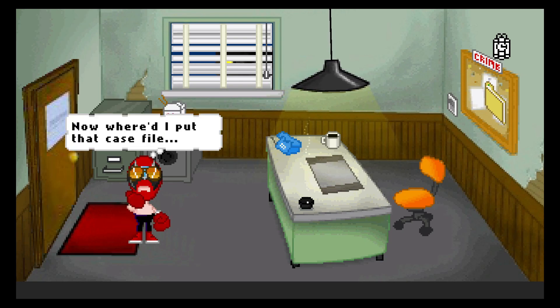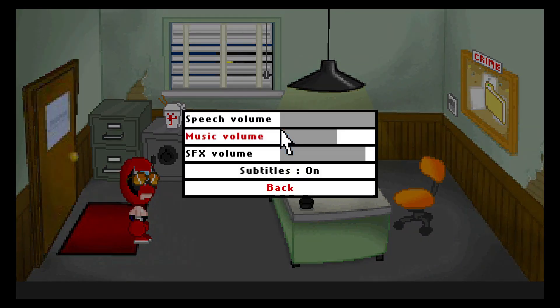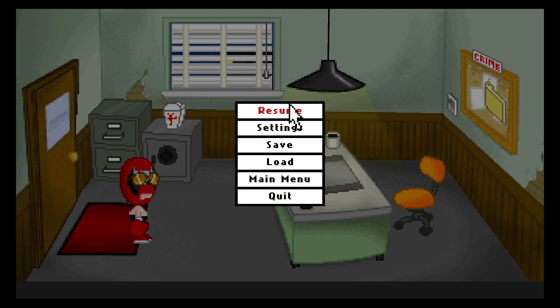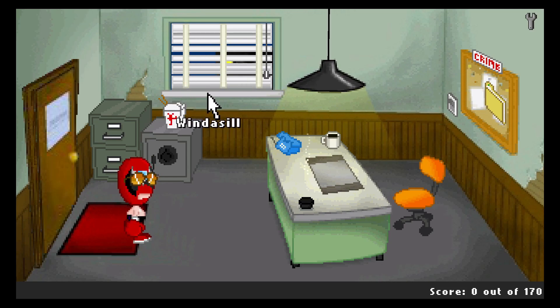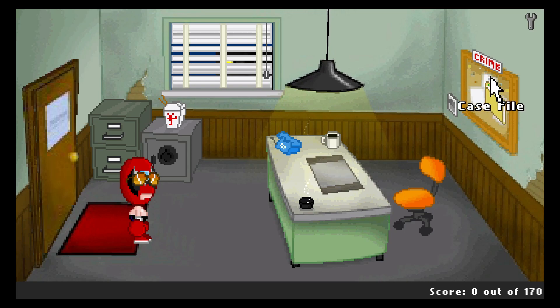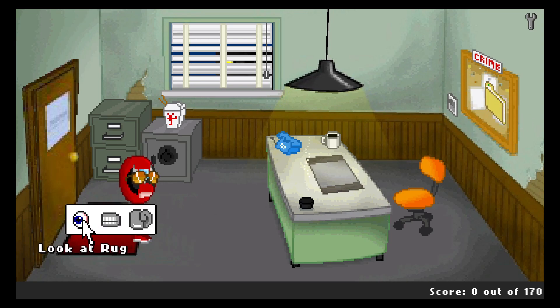So we have to solve this case without leaving the room! Okay, there's no mouse scroll. We'll just have to — a window, filing cabinet, a door, rug, safe, takeout. There was another window option: windowsill, lamp, phone, coffee, desk, ashtray, chair, light switch. Something's gonna go on with that light switch. Okay, so I got the case file. Let's go over the room left to right.